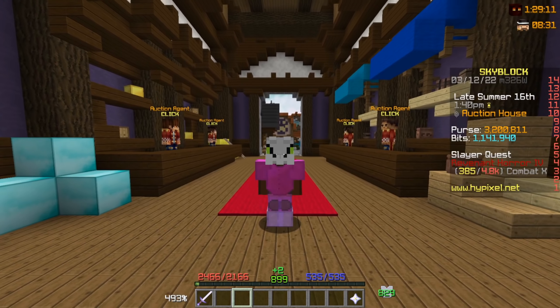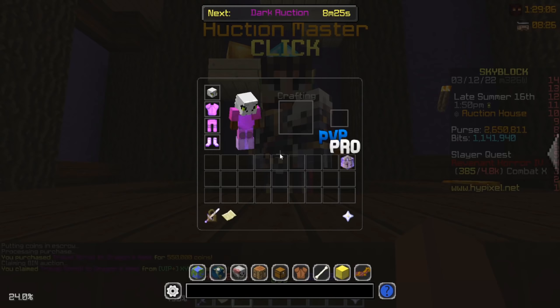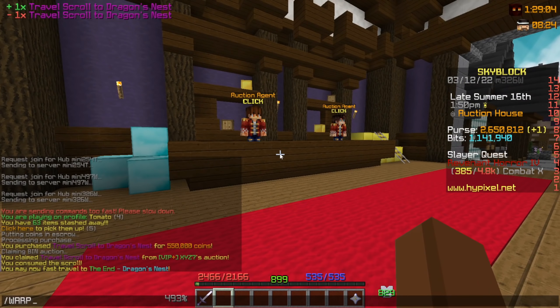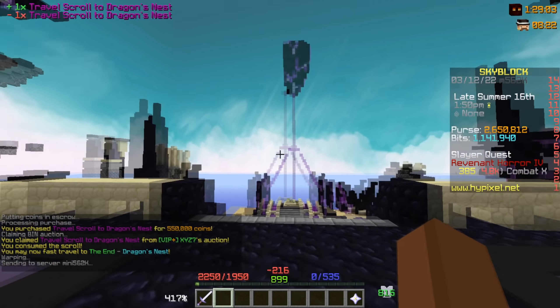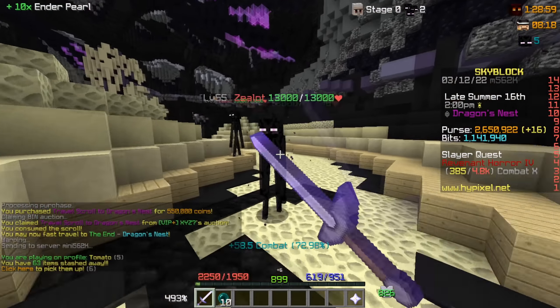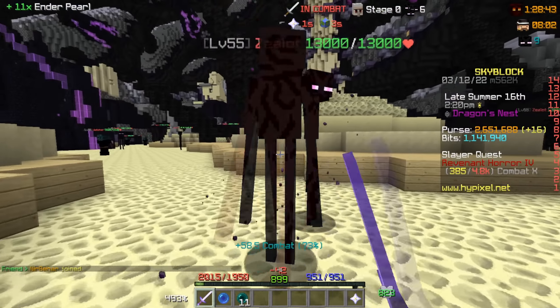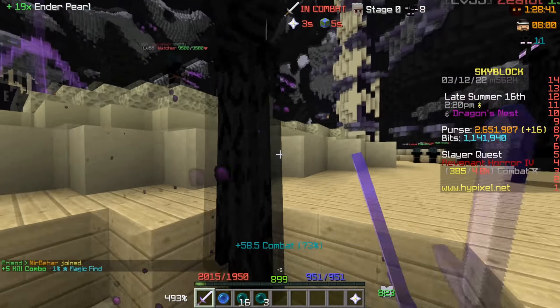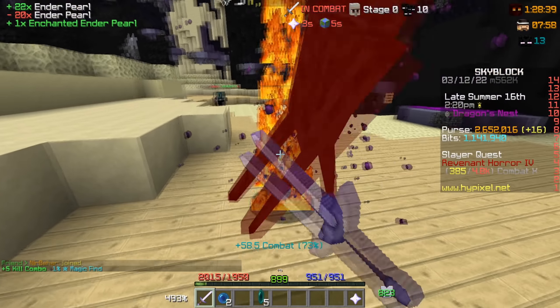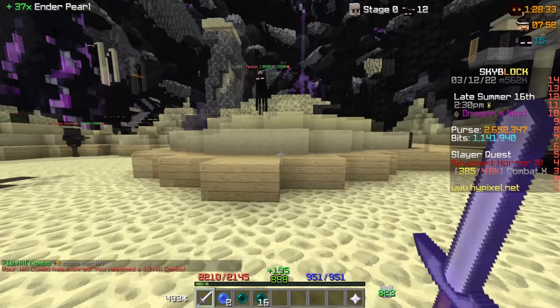One way to switch between dragon lobbies fastest is actually buying the Dragon's Nest travel scroll. So we got this, and now we can do warp drag. This is the fastest way to switch lobbies to find a perfect spot. I've turned on the timer and we're gonna grind for one hour straight — perfect timing since the clock counter is at pretty much zero, so it will be accurate.